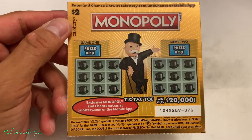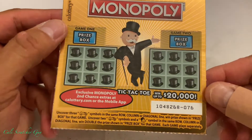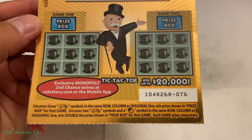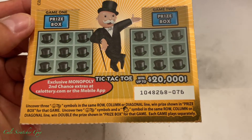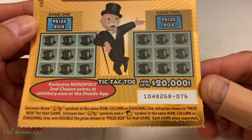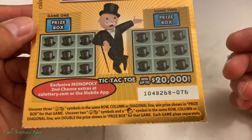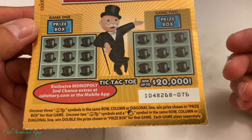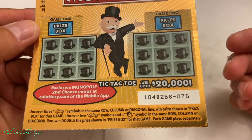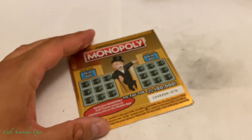Before we get into the scratching, let's go over the instructions just in case you guys are brand new to this game. We've got game one and game two tic-tac-toe, up to twenty thousand dollars. Uncover three car symbols in the same row, column, or diagonal line to win the price shown. Uncover two car symbols and one Monopoly symbol in the same row, column, or diagonal to win double the price. Each game plays separately.